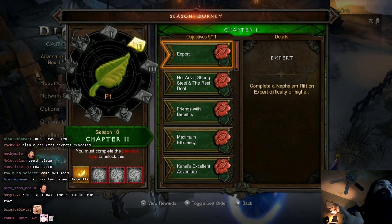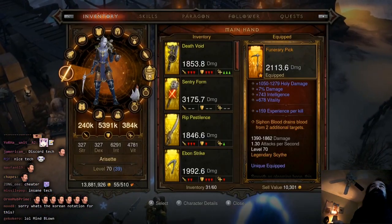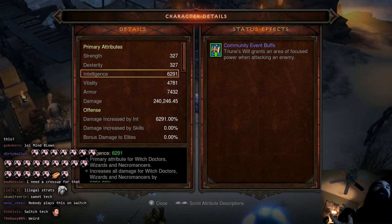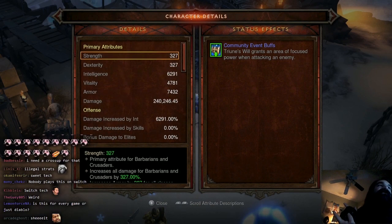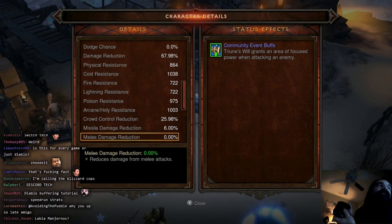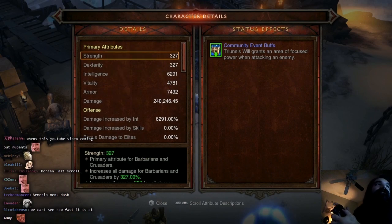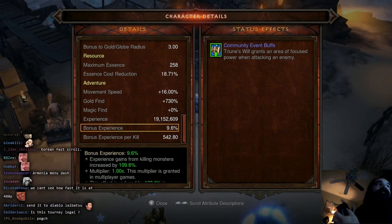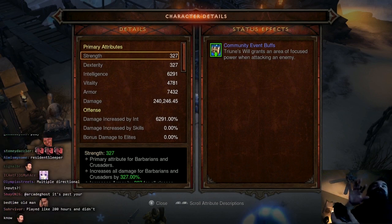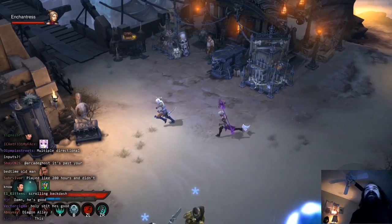I don't think a lot of people know it — it's so game-changing. Look at this. Let me go to my menu. Look at that fast scrolling up and down on your stats screen. Before it was slow; now you can do diagonal.